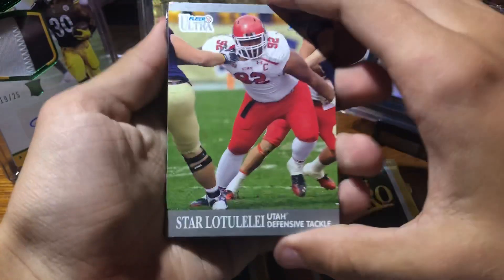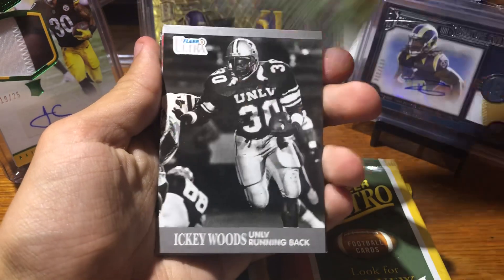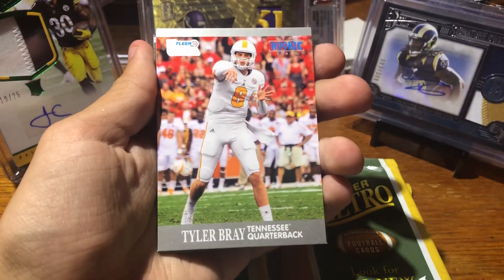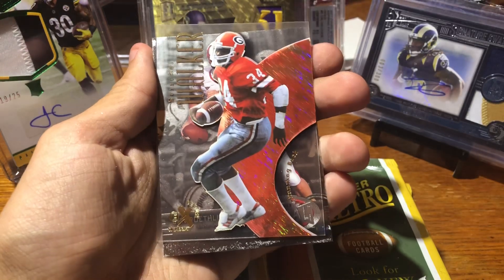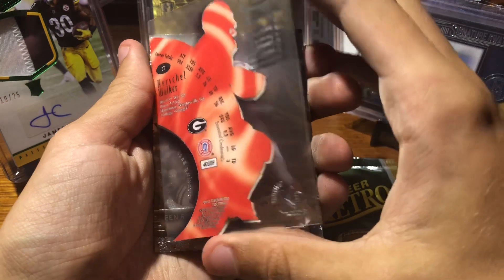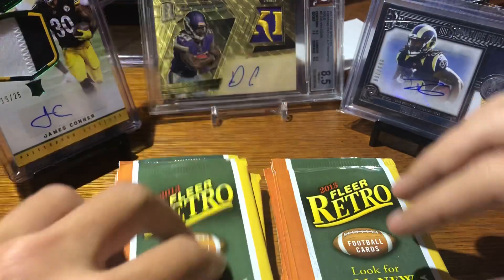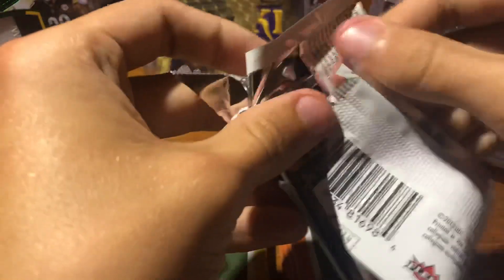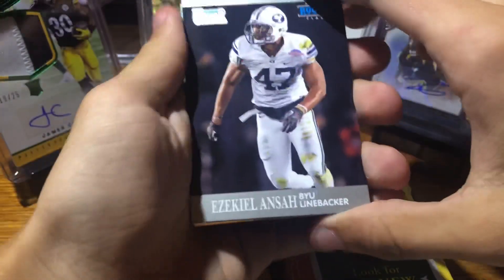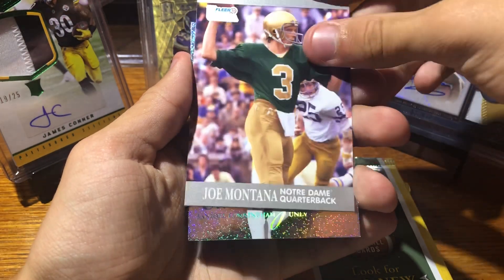Got another one still. Then we got another little die-cut star. La'Tralele — I think that's how you say it — Icky Woods, Tyler Bray. Here we go — Herschel Walker. Very cool. And Big Ben. Ezekiel Ansah, Kobe Hamilton, Joe Montana.